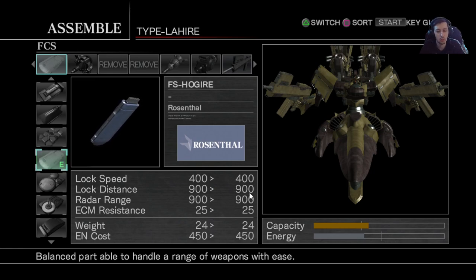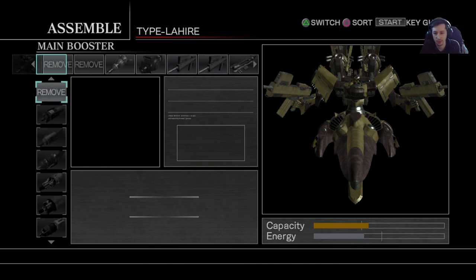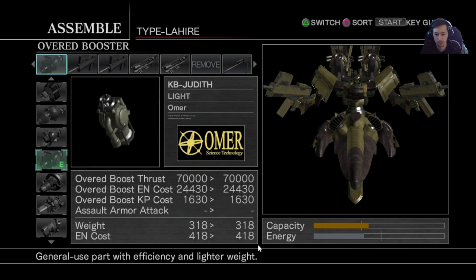For the FCS, go with the Hogeyer because you can tune it so the lock speed is very high. You also want a bit longer lock distance because locking on through walls is kind of weird and has a range penalty. The blue FCS makes the angle tough to manage — this one gives you a lot more leeway while still having decent lock speed. For energy output, you just want to fly the tank and that takes care of itself.